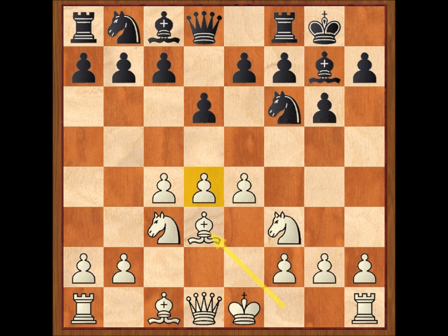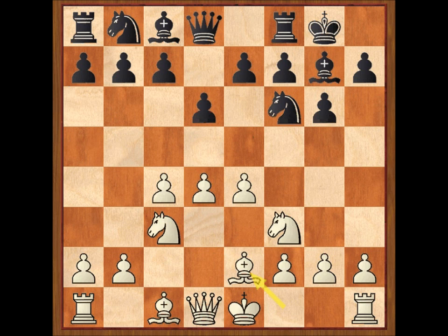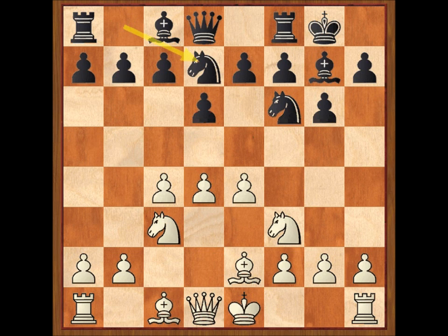Esta jugada no es buena porque dificulta la defensa del peón en D4. Lo normal sería jugar alfil E2, caballo B con D7, enroque, E5. Como vemos, las negras cuestionan rápidamente el control de la casilla D4, pero las blancas están bien preparadas contra esta jugada y hay aquí multitud de respuestas posibles. Pero mejor volvamos a lo que sucedió en la partida con alfil D3.